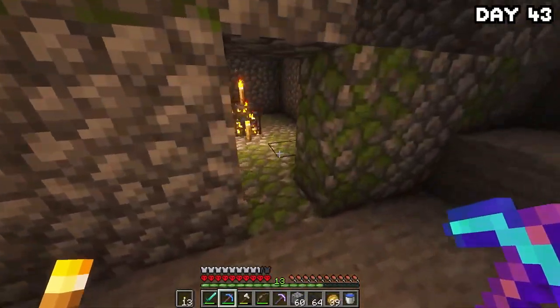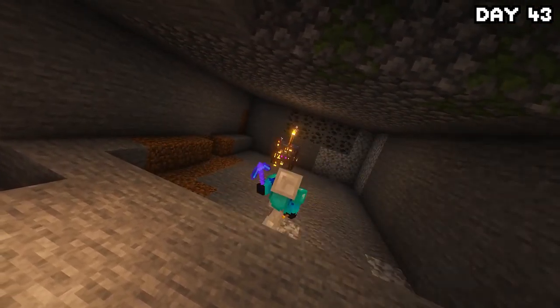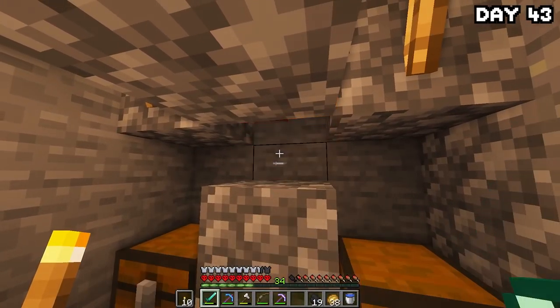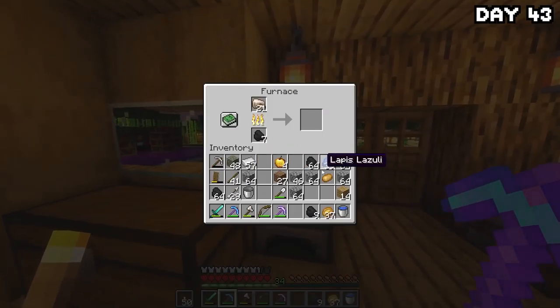On day 43, we were quite low on XP, so I made my way down to the mob spawner found earlier to set up a crappy mob grinder to fund my heavy XP usage on enchants. Once the farm was made, I sat at it all day — it didn't give an insane amount of XP, but it was pretty decent. After I was done, I returned home, smelted down some iron, and went to bed.